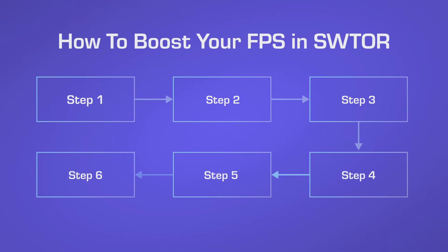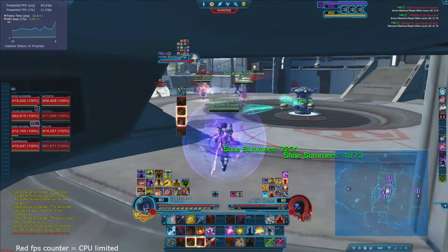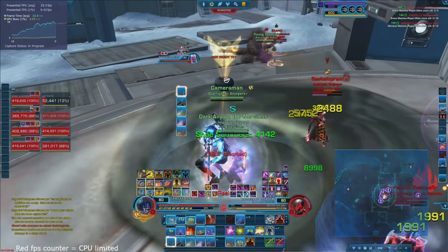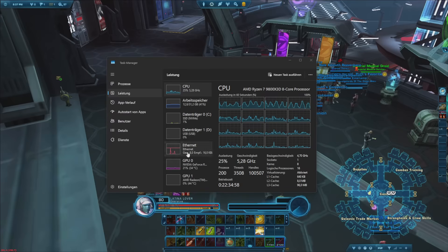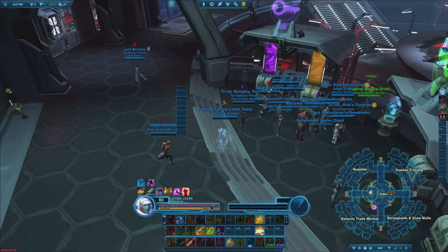Step number one and the most impactful thing you can do to improve your performance in Star Wars is to upgrade your CPU especially. In this game the CPU matters a lot more than in other games simply because of how the engine works. The game is not very graphically intense, and in PvP most of the load is on your CPU and RAM to handle all of the buffs and debuffs applied to your character. In group content and bigger raids like world bosses, your CPU is really what's limiting your performance. Star Wars doesn't take advantage of modern multi-core CPUs — at most it uses two cores.